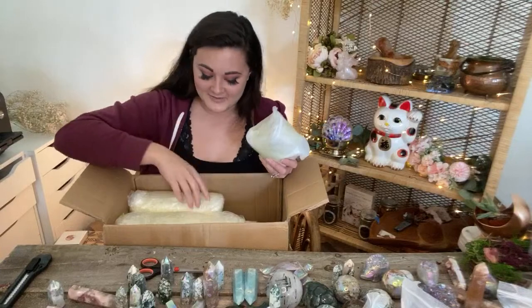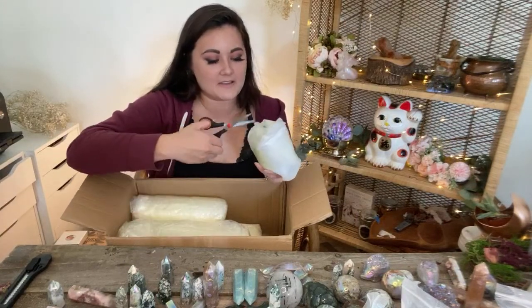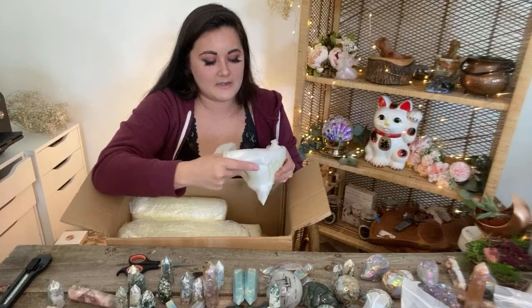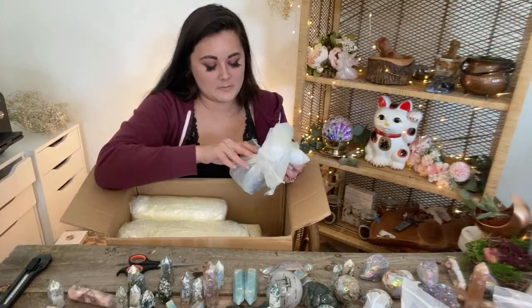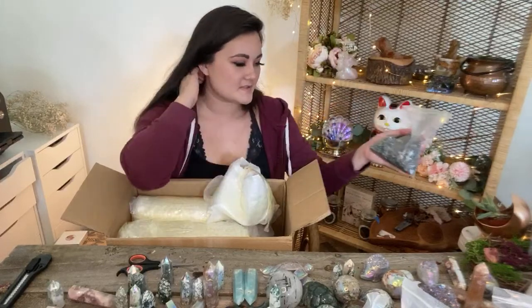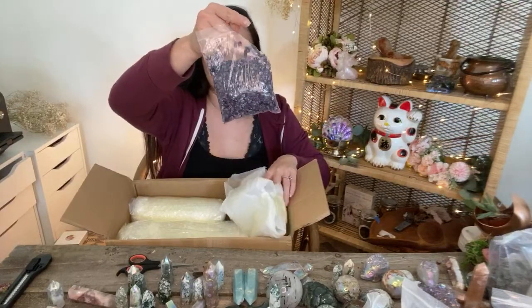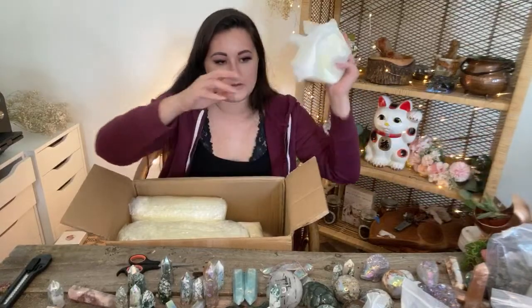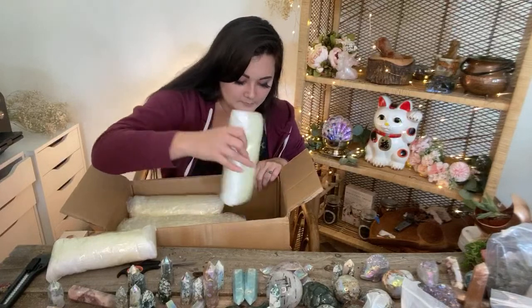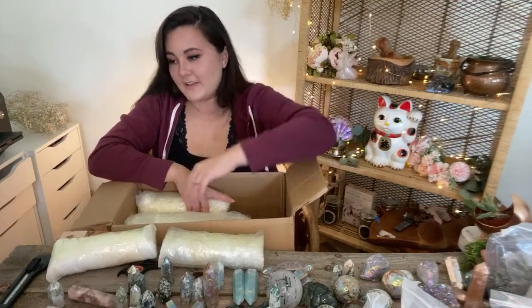I'm going to tease and go with the smaller pieces first because y'all know it's my favorite thing to do. And then we'll see what's going on. Some labradorite chips — these are nice. Oh my goodness, I'm out of space! And then some amethyst — beautiful. That's going to be really nice to do some more resin pieces like that. I feel like after I open these big pieces it's going to be hard to top that. I don't think there's any topping it.